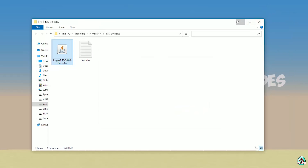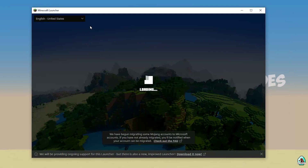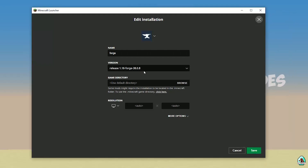Close the installer. Open Minecraft Launcher again. Go into Installations. Here, find the 4G installer entry. Double-check that this 4G entry in the list has the right version. If you installed for Minecraft 1.18, you must see 'release 1.18 4G'.